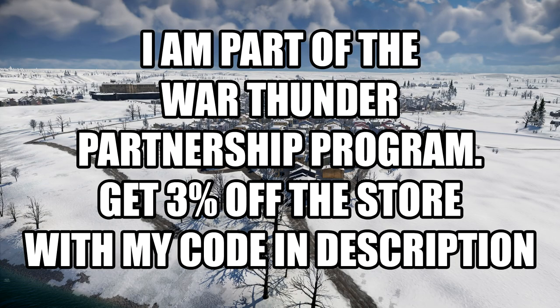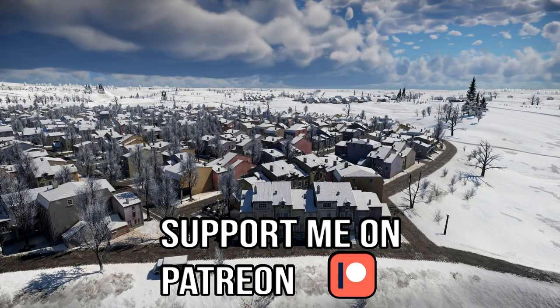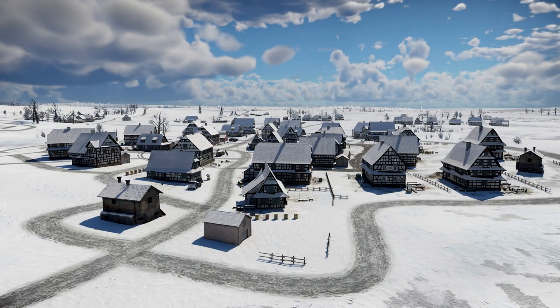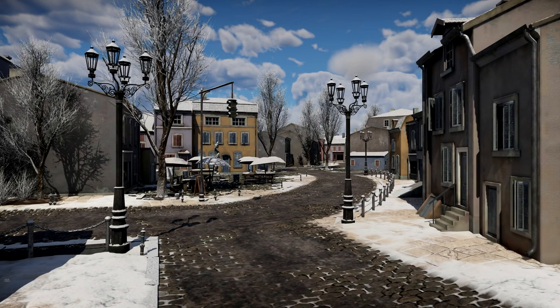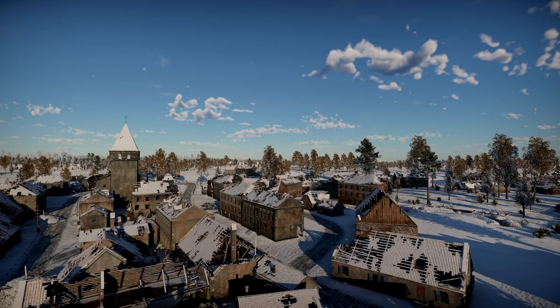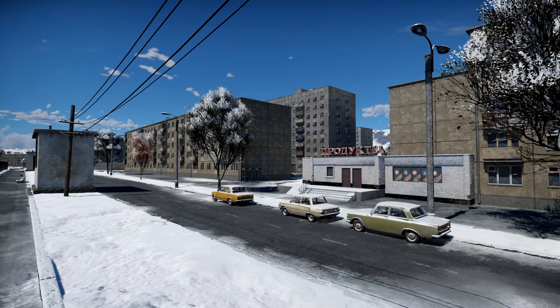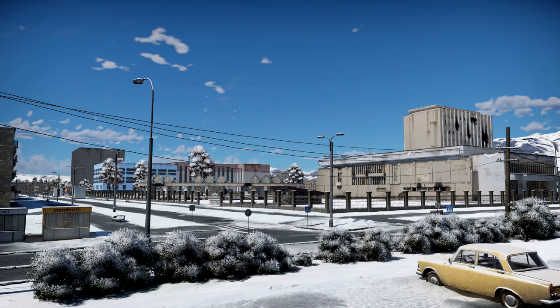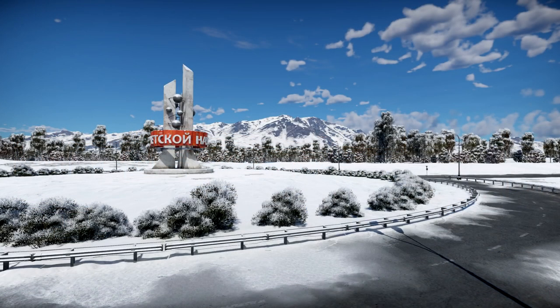Hello everyone, hope you're doing well. It's time to have a look at another devblog for the next major update, and this one's kind of surprising, because usually this is a type of devblog we get near the end of the cycle. Maybe it means that certain things are moving along at a slightly more rapid pace, or maybe they just decided to do things differently. Anyway, there's a bunch of new maps coming in, not just for ground but also for air. Some of them you'll be familiar with, as they are going along with the winterised version of maps, and also some aviation stuff. So let's get into it.